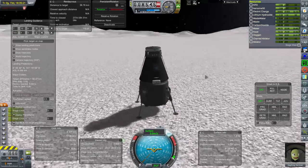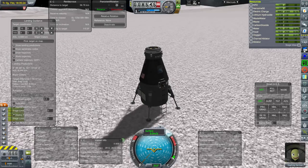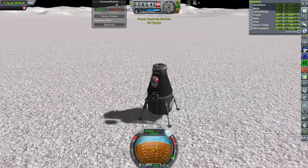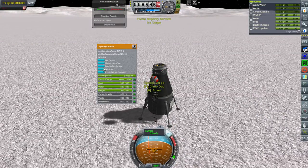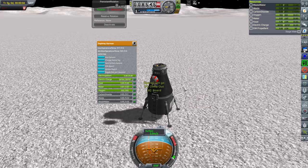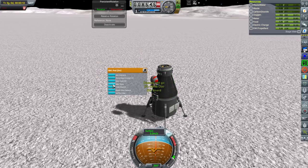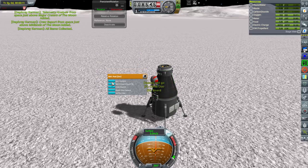RCS off. Extend ladder. At that, I need you to get some science first. EVA report — major craters. Okay, it's new — thank goodness, I was worried. Take surface sample — sure, keep. Now take data, take all the data. Store experiments. She can't really get to that because of the jetpack — we'll have to just redo that. Yeah, overwrite it.